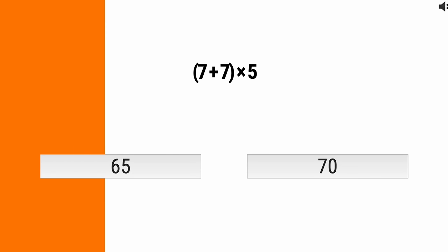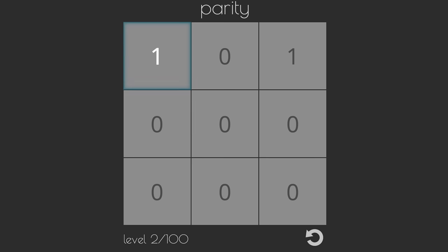If you'd rather play with numbers but at your own pace, there's Parity. You have a 3x3 board filled with numbers. The object of the game is to get all the numbers to be exactly the same. Move the highlighted section around the board, and each space you move to increases that space's number by one. You have to plan your route out ahead of time in order to win, sometimes backtracking to increase the value, especially when the game starts throwing in negative numbers.